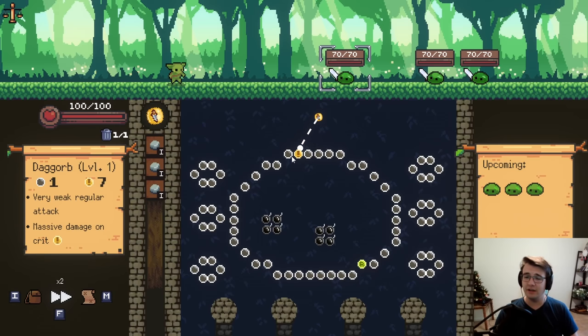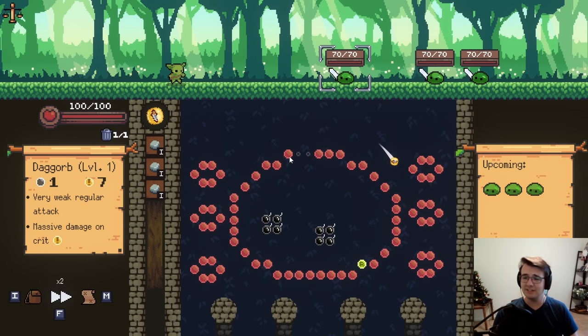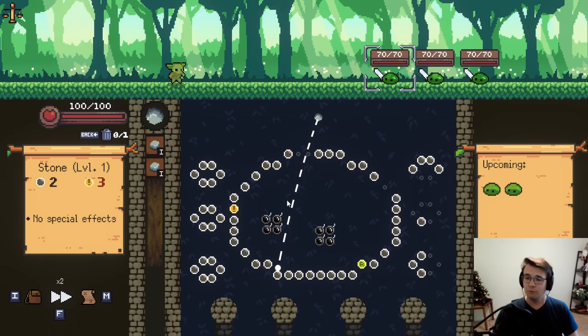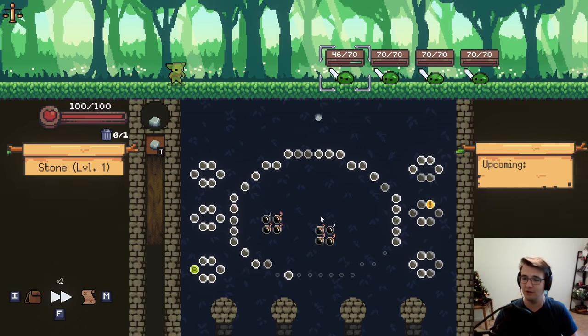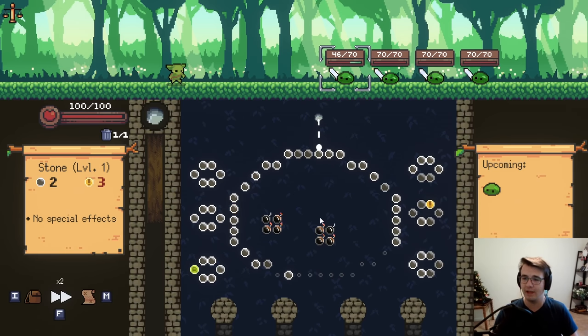Hey guys, Tyler here. Welcome back to Peglin, the Peggle Roguelike. I'm attempting something on camera for the first time that I have not done yet, which is I'm attempting to beat Crucible level 7. I have not tackled this yet. I've just been playing on Crucible level 4 a lot. This one's going to be way harder.